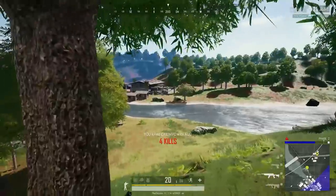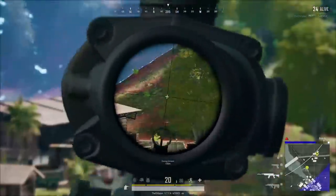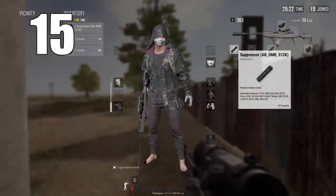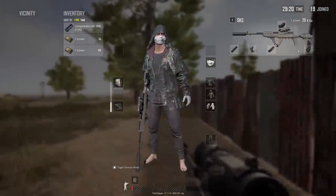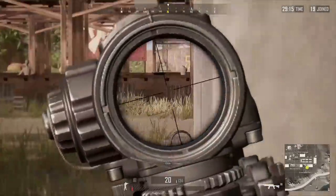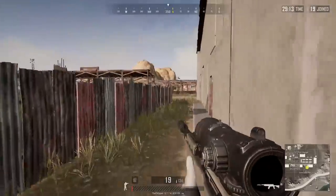Starting off at the number 15 spot is going to be the SKS. The attachment setup is going to be the suppressor or compensator, using the light grip — which is very important — the extended mag, and of course the cheek pad. When it comes to DMRs, especially between the SKS and SLR, it's really personal preference at the end of the day.